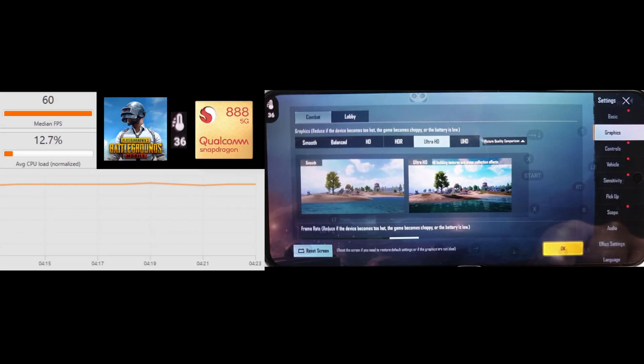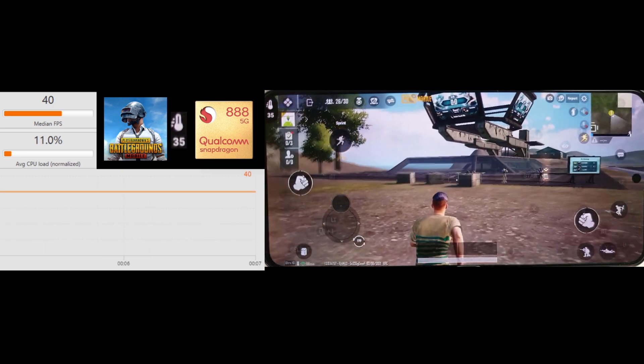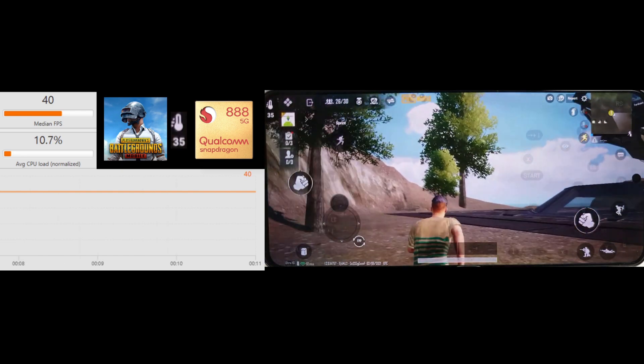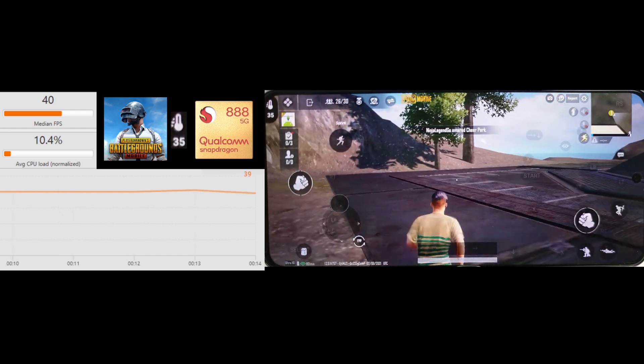Last up, I'm going to look at the Ultra HD and Ultra frame rate on the Snapdragon just for fun. You can see it's been locked to 40, but interestingly the load has actually dropped even on these high settings. It'll be interesting to see if it goes up a bit when we get closer to the water.